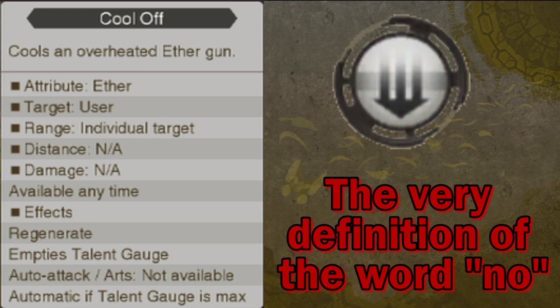Talent arts are what make characters like Shulk, Melia, and Seven so awesome — so why would they give Sharla such a waste of a talent art? It's just so upsetting. Nevertheless, this talent art changes the very way you play as Sharla. You don't want to overuse your arts so as to not fill up your talent gauge too quickly, and you need to look for an opportune moment to cool off your rifle when Sharla isn't going to be doing much else otherwise.